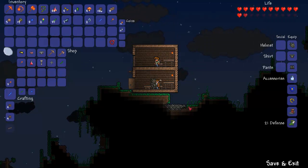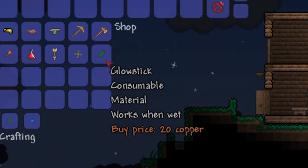Hey everyone, how's it going? In this video I'm just going to be showing off one of the new items, which is the glow stick. This can either be bought from the merchant for 20 copper, or it is actually a 100% drop rate from the jellyfish in the areas of ocean.